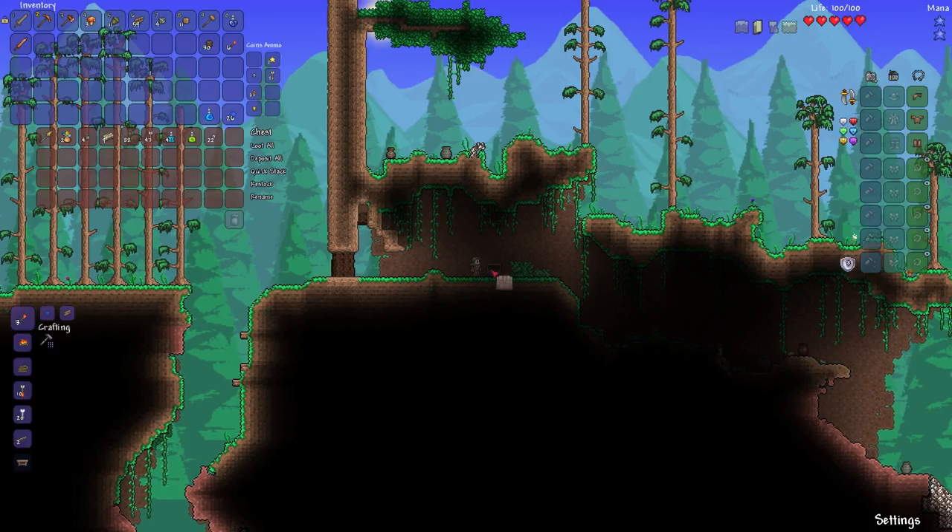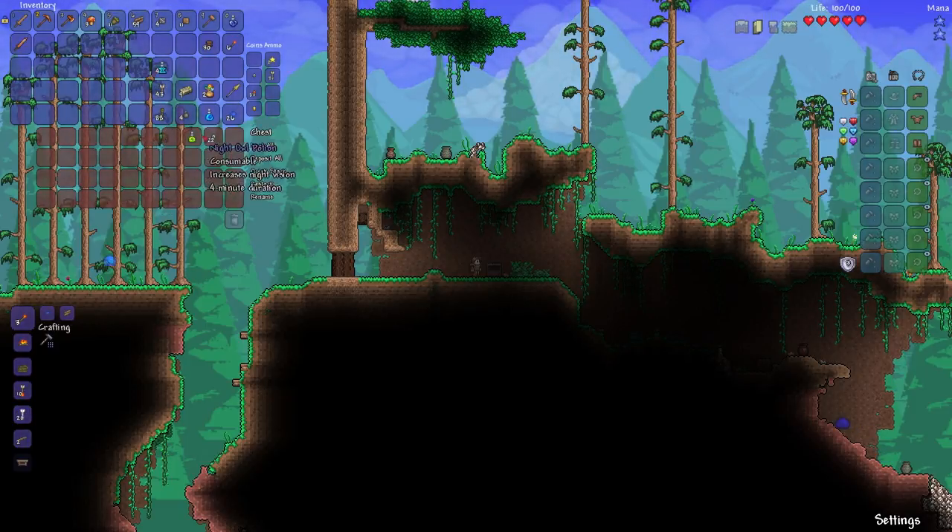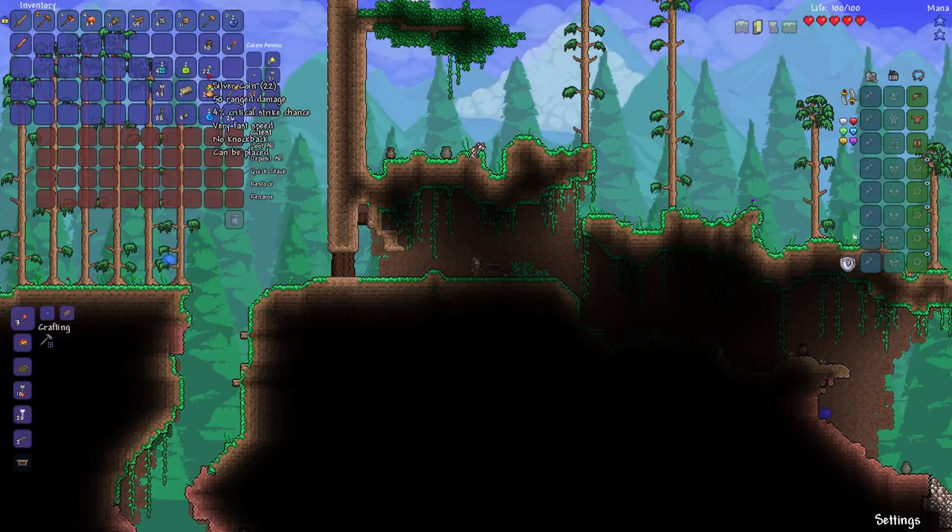Alright, I found a chest — nice! What's in it? You can share exactly what's in it using the alt-click thing in the chat. It has a ruthless spear, an herb bag, four grenades, nine tin bars, 88 rope, 43 wooden arrows, four recall potions, one night owl potion, and 22 silver coins.